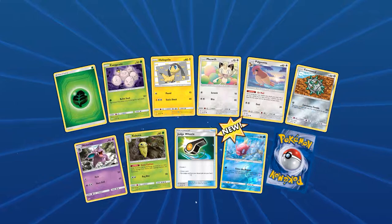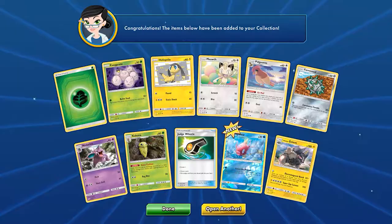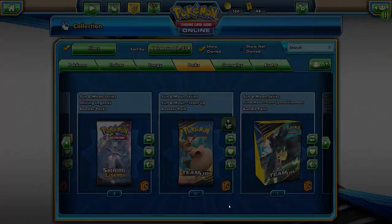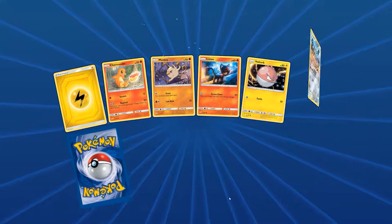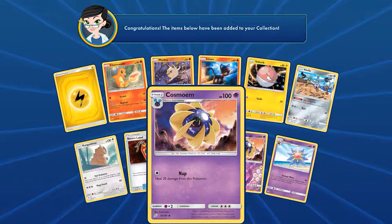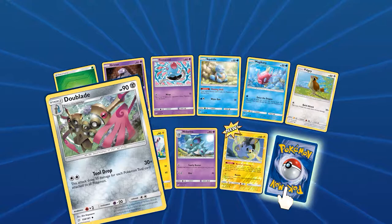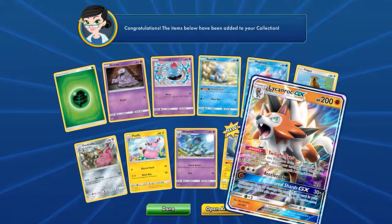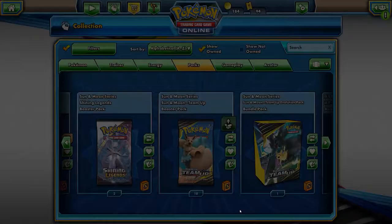Oh my goodness, it's going well I think! This is ridiculous. 22 more packs including this one — let's pray for more luck. Mandibuzz — that's not luck. I think you've had enough luck! Cosmoem. Lycanroc GX — not very good. At least the ability wasn't bad. Hey, another one of those Almostars — holo, pretty good.